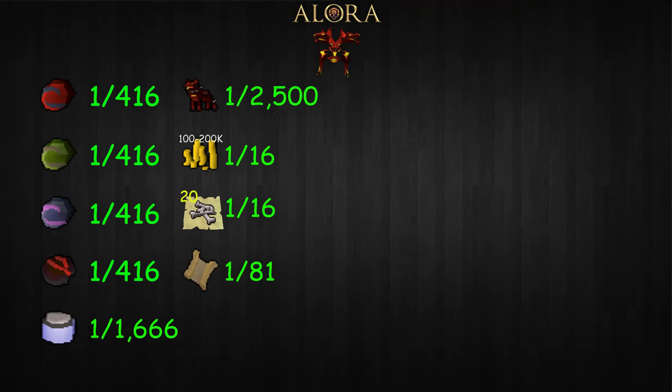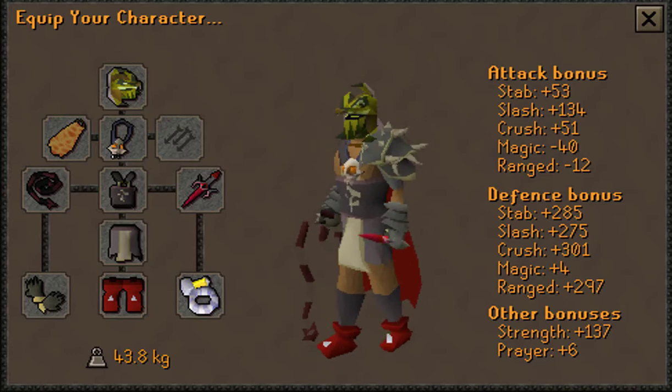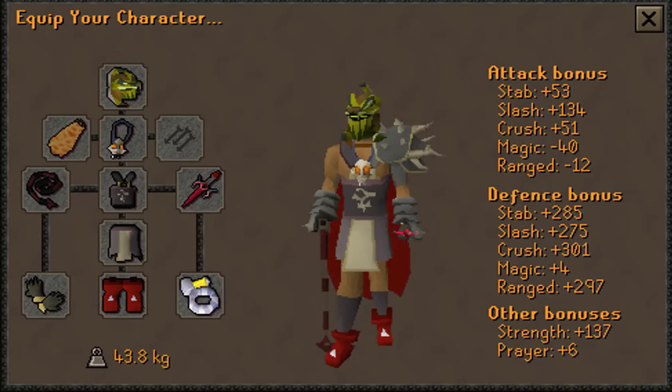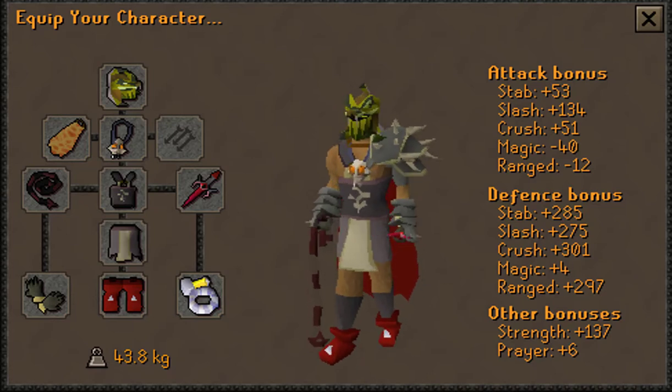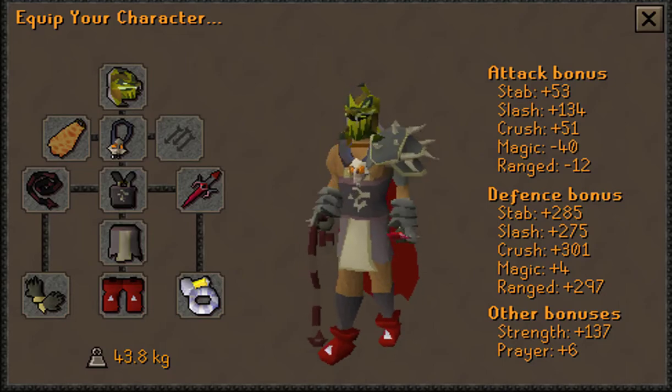Cerberus is a very enjoyable boss once you get the simple maneuverability down, which is what we are about to tackle in this next segment. For the gear setup I suggest you wear the best gear you have — if that's rune armor with a dragon scimitar, that's absolutely awesome and still very doable. If you have void then that is also great. You can also use range gear; if you have a rune crossbow or a blowpipe you can use that just as well.